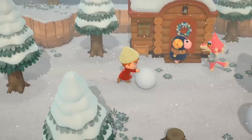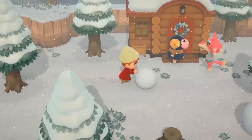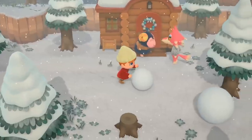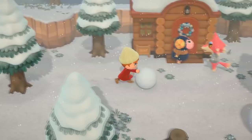The scene changes and we get to see two more villagers, Freya and Eunice. One thing I find interesting is both seem to be wearing long sleeve shirts, which is a first in the series. Our villager is rolling a snowball to make a snowman, and we also get to see how pine trees look. The villager house also looks a bit different to what we're used to.